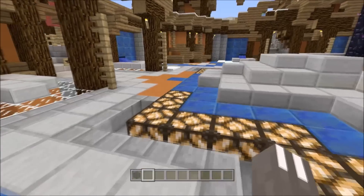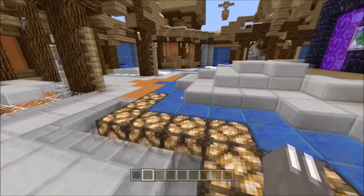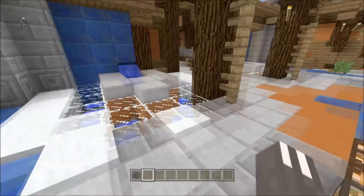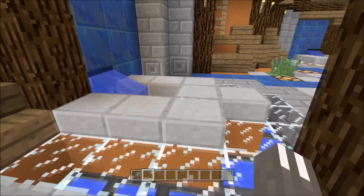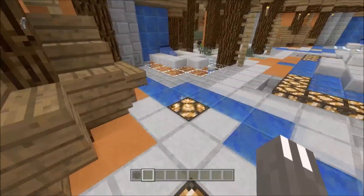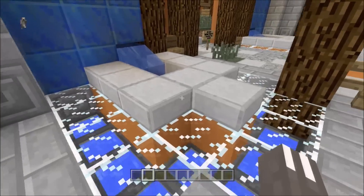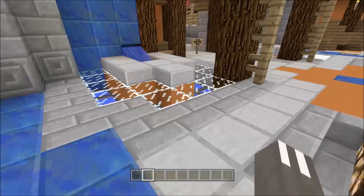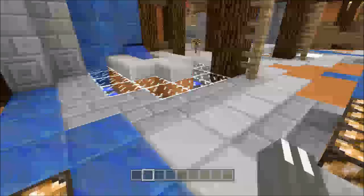Another big feature coming in the 1.8 update is the Guardian boss and the Elder Guardian, along with the Ocean Monument — basically an underwater dungeon. These are two new mobs, two new bosses you can fight in Minecraft console.